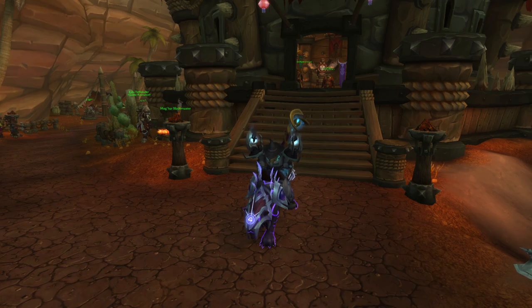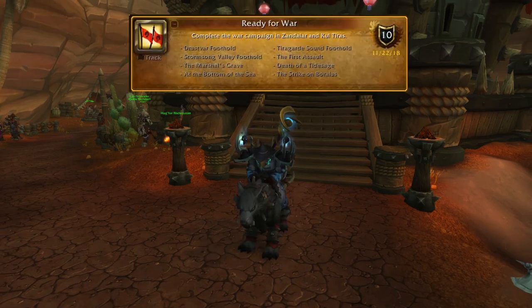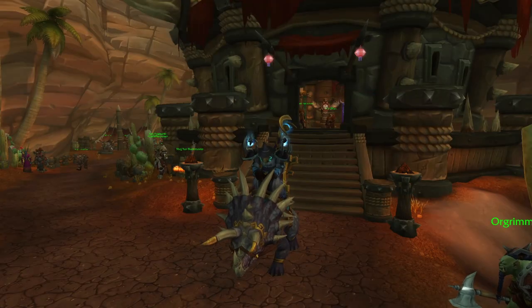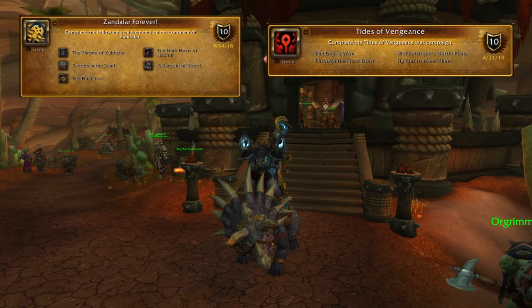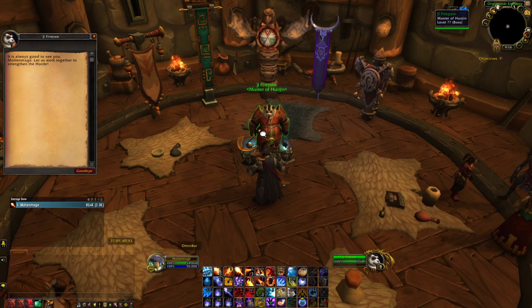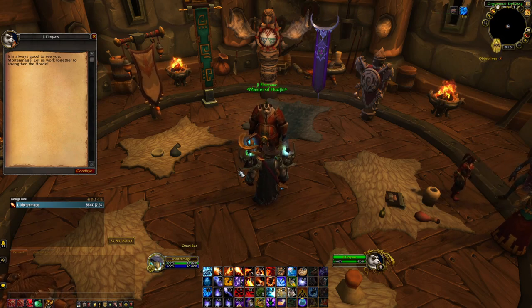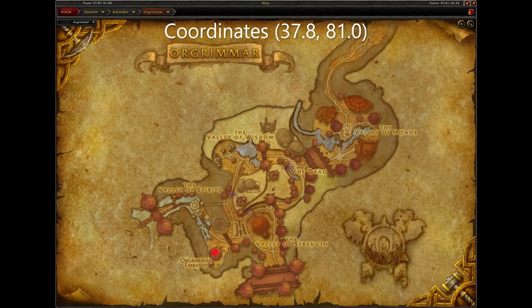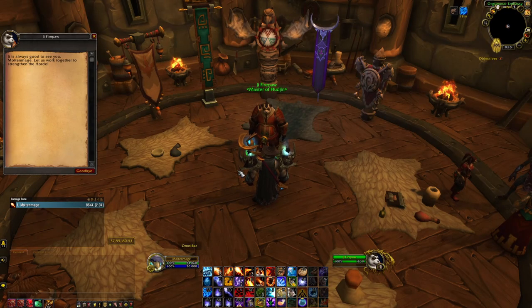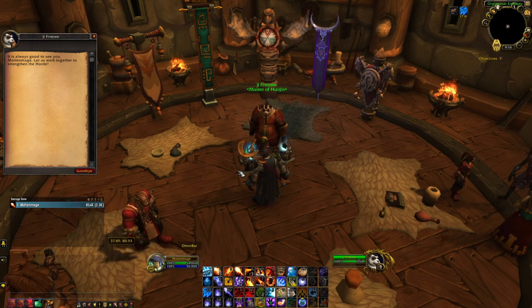For the Nightborne Manasaber, you will need to complete the Insurrection questline. For the Maghar Direwolf, you will need to complete the Ready for War questline. And for the Zandalari Direhorn, it will require that you complete both the Zandalar Forever and Tides of Vengeance questlines. After completing the prerequisite questline, you will need to head to the Horde Embassy located here in Orgrimmar. Once there, you can speak to G. Firepaw who will give that specific Allied Race's mount starting quest, which will get you started on the questline that you will need to complete.